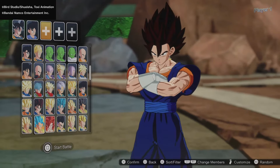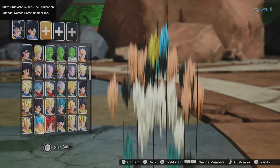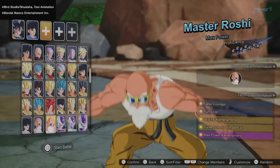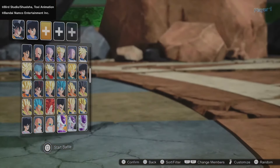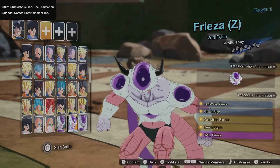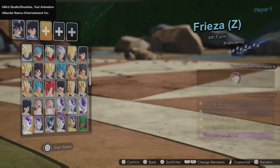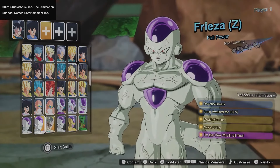Getting into the fusions now — we have Vegito, Gogeta GT, Super Saiyan 4 Gogeta, Super Saiyan Blue Gogeta, regular Super Gogeta, and Gogeta Z confirmed for the roster. We also have Master Roshi and buffed-up Master Roshi. Then we have every single version of Frieza Z: first form, second form, third form, fourth form, full power form, and Mecha Frieza — who looks absolutely amazing.